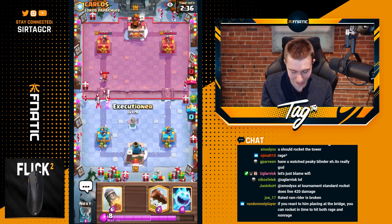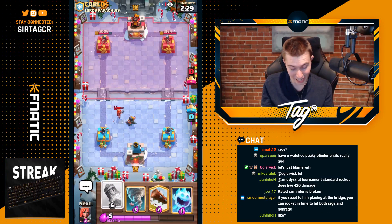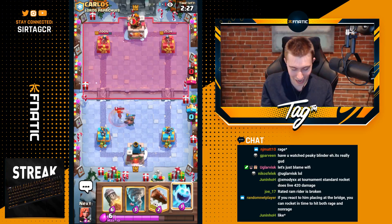Bandit plus Valkyrie. I am a little bit shell-shocked right now. I have no idea. In any event, we have to go in for that Executioner and just wait and see what he's gonna drop. I expect him to have like a Wall Breakers deck now.